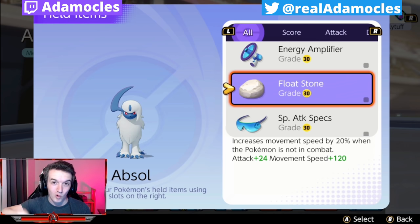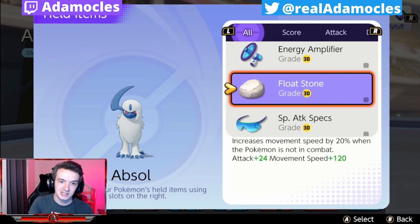For those of you that don't know floatstone — I got mine at level 30, you don't have to have yours at level 30. It increases movement speed by 20% when the Pokémon is not in combat, and gives you 24 attack and 120 movement speed just base, unconditionally. The first thing we're going to test is: what counts as out of combat? When a Pokémon is not in combat, how long does it actually take for floatstone's passive to activate?